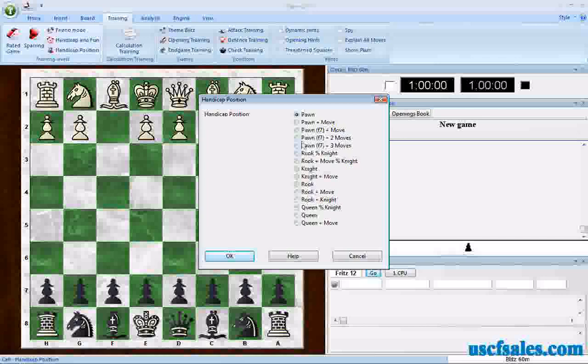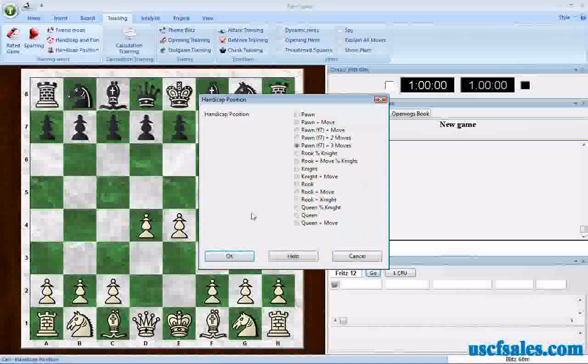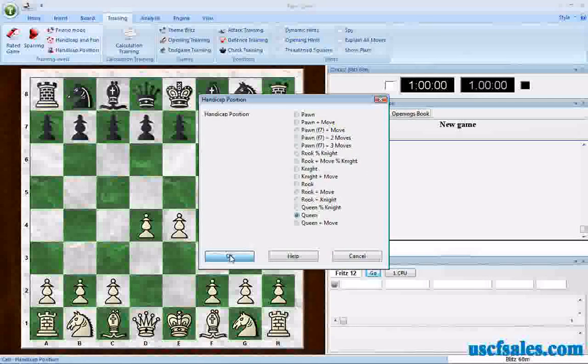Some of these options are kind of interesting. There's F7 pawn and two moves — let's try F7 pawn and three moves, click OK. What happens is you play white, Fritz removes its F7 pawn and gives you a three-move advantage: the two center pawns, and then you pick the third move. For queen odds, Fritz takes white, removes its queen, and you play black — that's typically how I'd do it with a student. I'd take white with the first move and they'd play with a full set of pieces with my queen off the board.